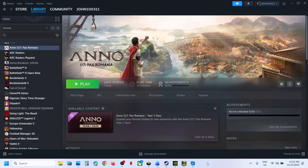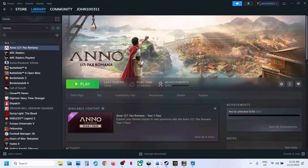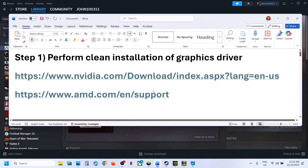Hello guys, welcome to my channel. Today in this video I'm going to show you how to fix this GPU error — an unexpected GPU error has occurred. If you are receiving this error, please follow the steps shown in this video. The first step is to perform a clean installation of your graphics card driver.